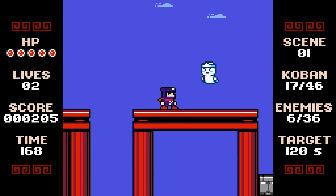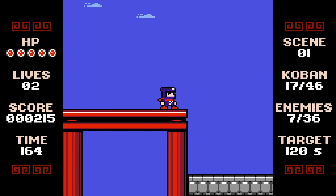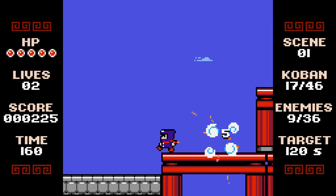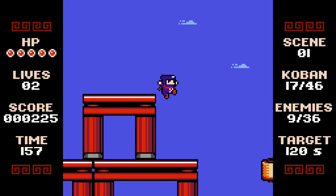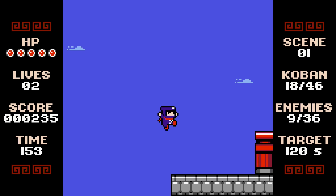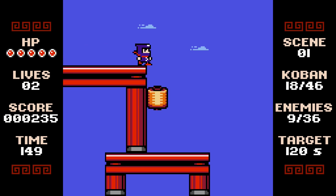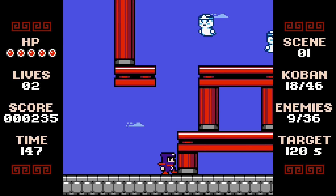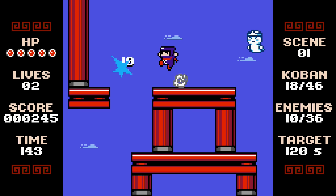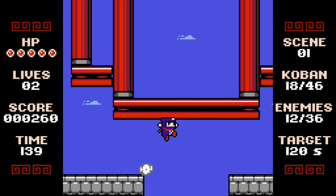On the left-hand side you can see your HP, your lives, your score, and then the timer. On the right-hand side there's scene one — so that's level one. It looks like there are about 16 levels in the game from what I saw in the challenge mode. There's the Koban — just coins — showing how many coins are in the level, how many enemies are in the stage, and your target time.